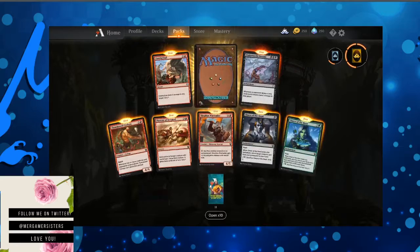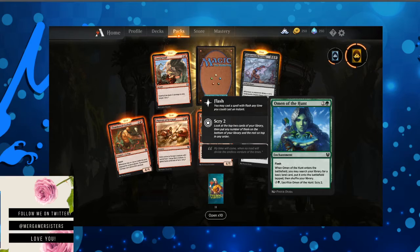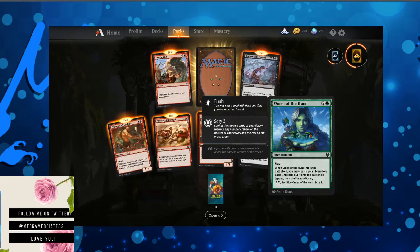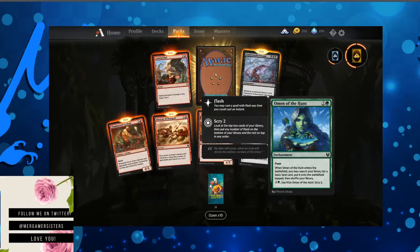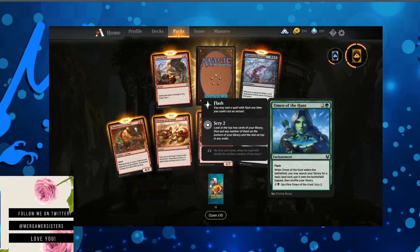Pack two — we got more red and black, at least we got a green. Omen of the Hunt — that's a very pretty card. When Omen of the Hunt enters the battlefield, you may search your library for a basic land card, put it onto the battlefield tapped, then shuffle your library. You can also sacrifice it to Scry 2.